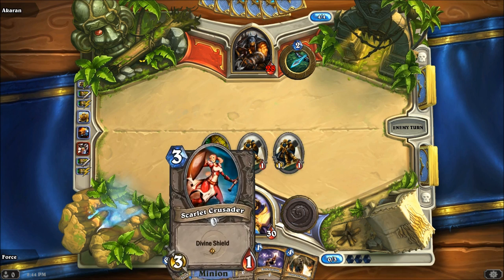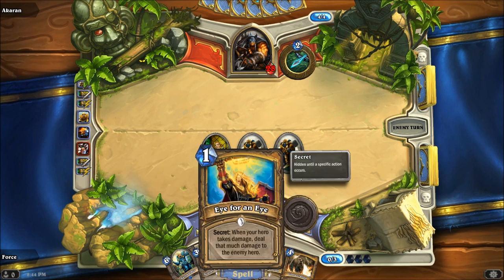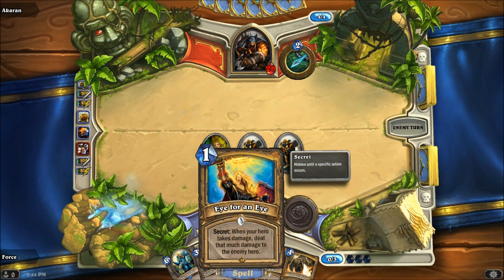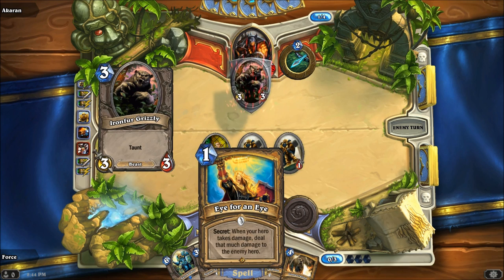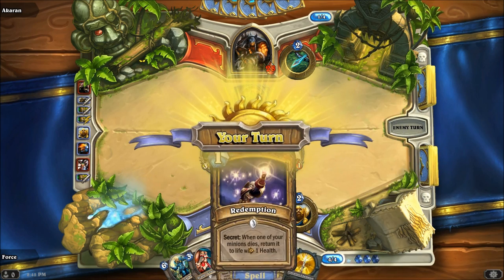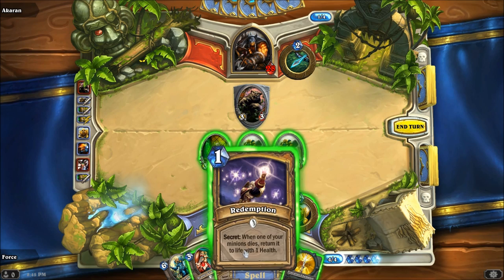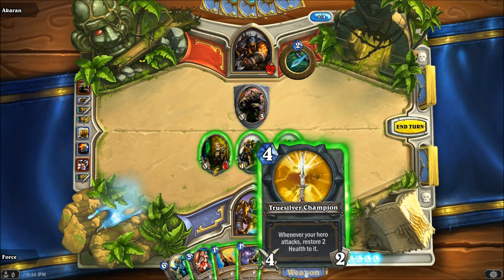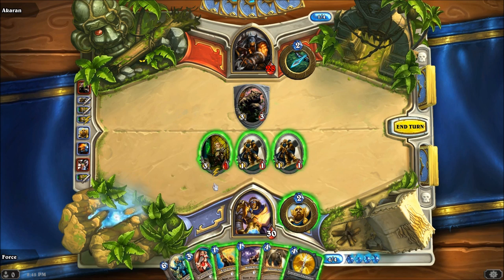Next up is going to be the Scarlet Crusader and probably one of my secrets — Eye for an Eye or Redemption. I like to save Eye for an Eye for when we're later in the game and I'm getting hit with bigger creatures. I can use Redemption to bring him back after killing the taunt creature. The other option would be True Silver Champion and just pick him off with my own hero, though I would take some damage in the process.